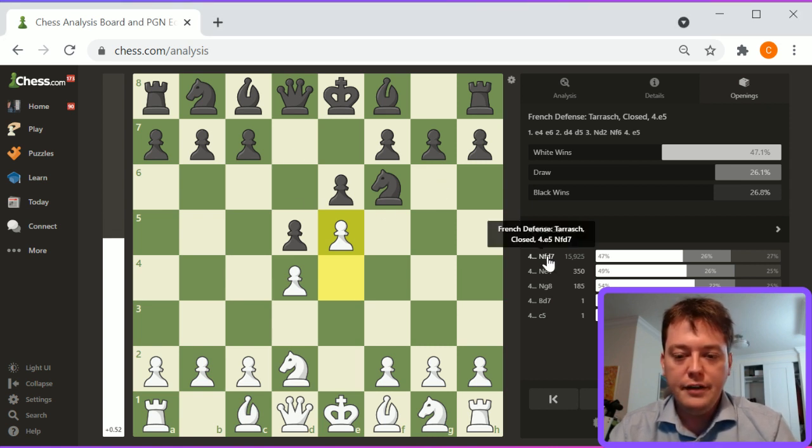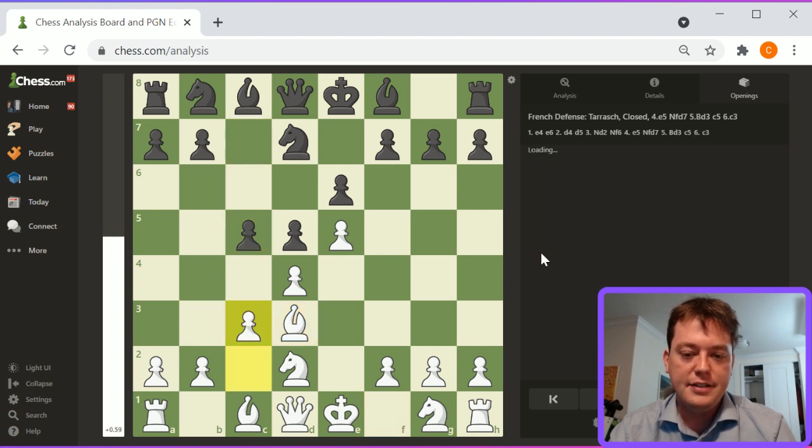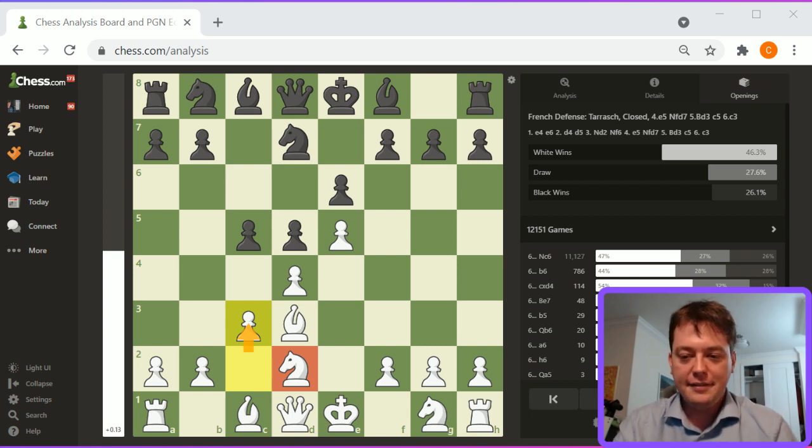E5, knight fd7, bishop d3, c5, c3. This is sort of transposed into a normal French. The placement of the knight is different on d2 than c3, but it's helpful that it basically allows c3 to be played.